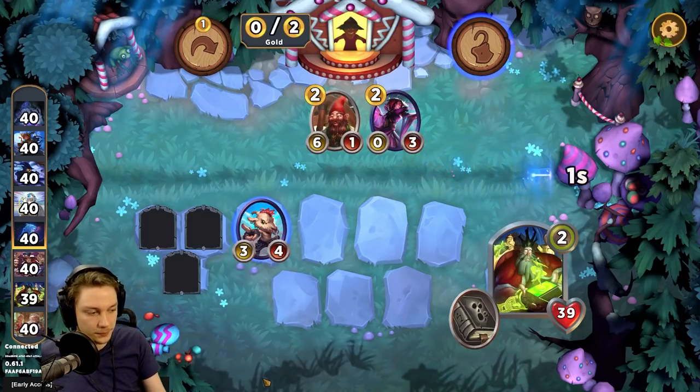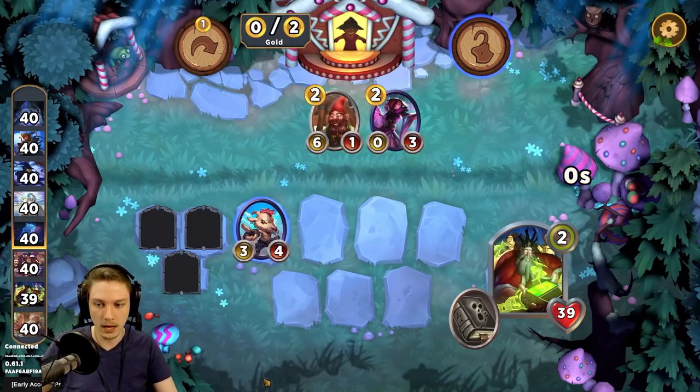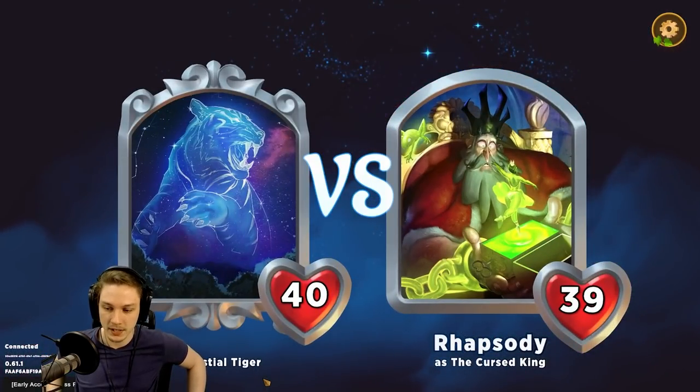Why does 4th place flip between giving and taking rank? Likely based on the other players I'm in the lobby with.